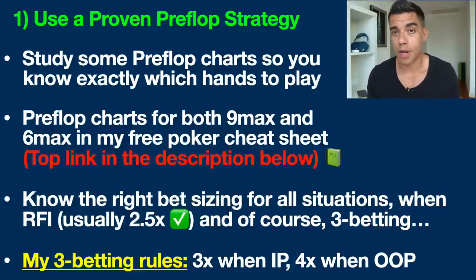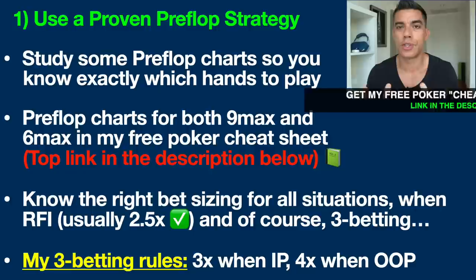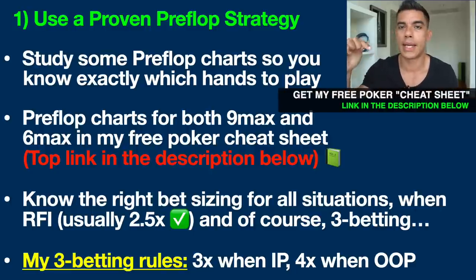The same thing goes with three-betting — that's just when you re-raise pre-flop. My three-betting rules are 3X when you're in position, meaning you act last on the flop, turn, and river — a massive proven statistical advantage in poker, so we make it a little less. When we're out of position, we make it 4X to give them more reason to fold pre-flop, because we know we'll be at a statistical disadvantage on the flop, turn, and river. If you don't understand these fundamentals, study my free poker cheat sheet — top link in the description.